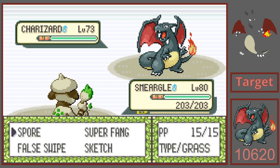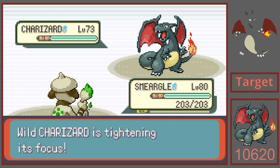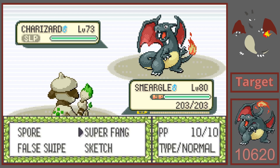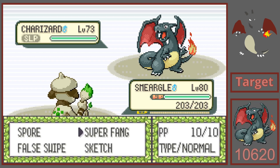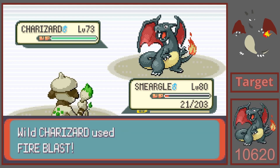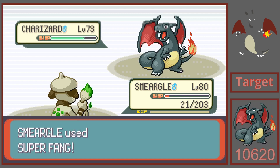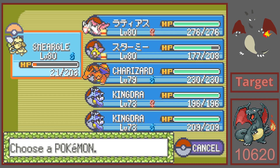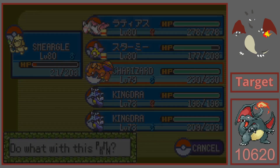It feels like I have a Safari Zone kind of feel right now. I'm a little nervous because I really, really want this in a Luxury Ball. Super Fang or False Swipe? Oh no, he knocked out. Wow! How did I survive that? I could have sworn Fire Blast knocked out Oleg's Smeargle. I'm going to swap out — let's go into our Charizard, and then I'm going to heal my Smeargle. This is going to be a whole big thing here.